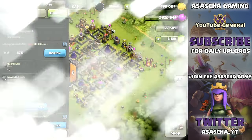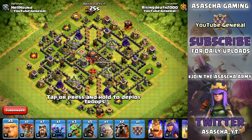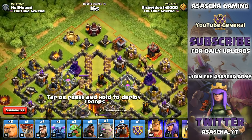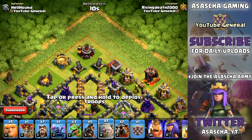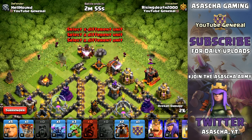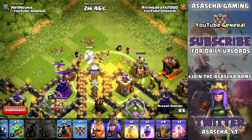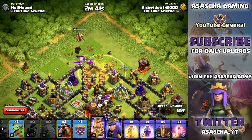Now let's have a look at another attack on this exact same base, but from a different angle coming in from this side. This time we're not even going to bother luring out the Clan Castle, which makes it more interesting. We're going to drop in the Golem and then seven Wizards behind it. Let's drop in five Hog Riders over on the Cannon and the Archer Tower, then drop a Heal Spell on them so they stay alive a little bit longer.